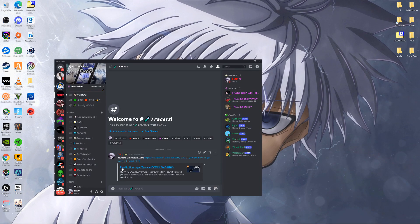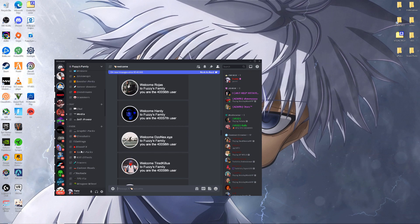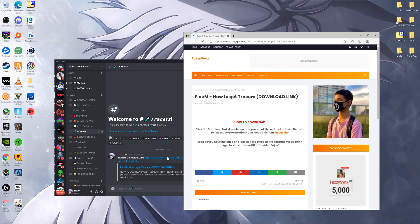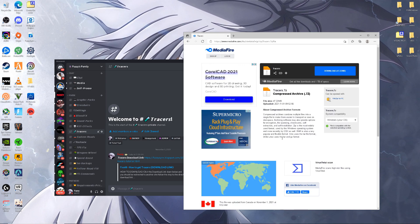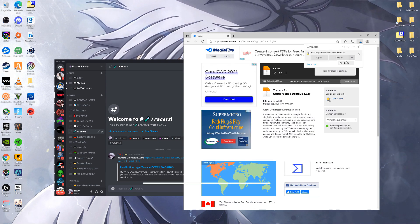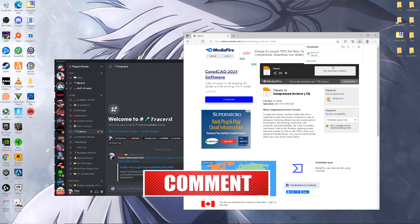To install these tracers, go ahead and join my Discord — link is in the description. Once you're in, head down to the tracers section. Press the download link, click on MediaFire, then press download, exit out of the ad, press the arrow, press save, and wait for the download to finish.